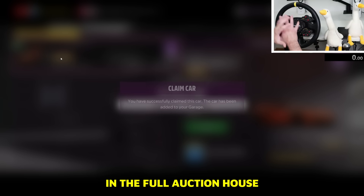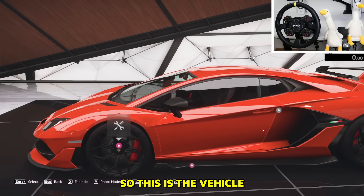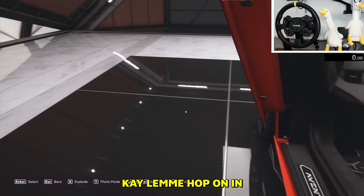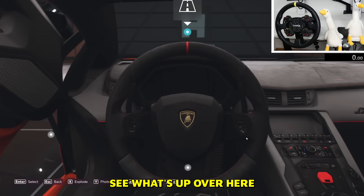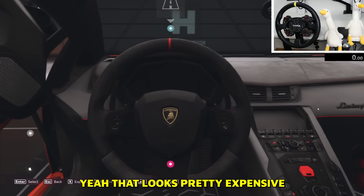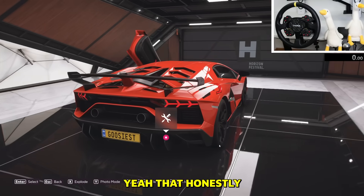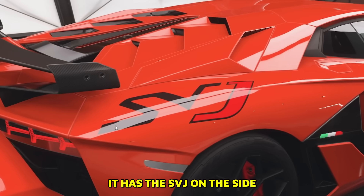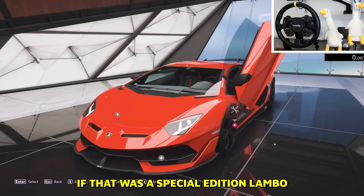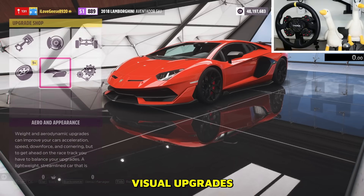We got the Lambo Aventador SVJ! You might not get this lucky — there was only one in the whole auction house. Does it have the Lambo doors? Yeah, it does! Let me hop in and see the interior. That looks pretty expensive. I want to do a full 360 around the car — honestly it visually looks like any other Lambo except for the SVJ badge, but apparently it is a special edition.